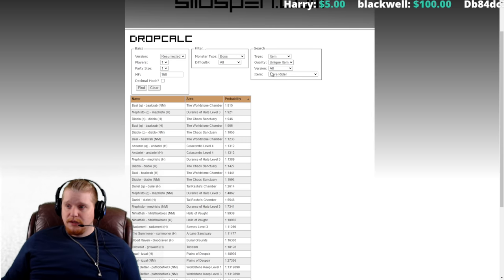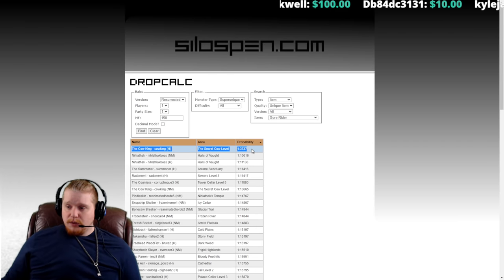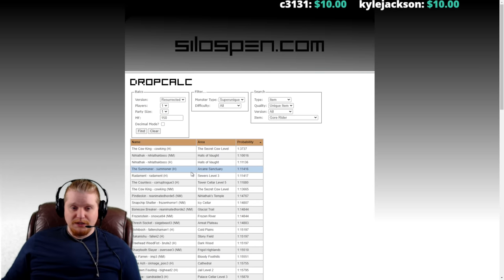Let's take a look at super uniques. The Cow King in Hell difficulty has a really nice chance at 1 in 3,737. Not bad.